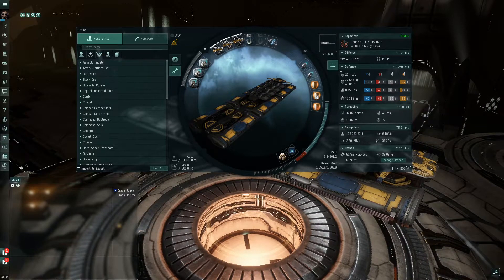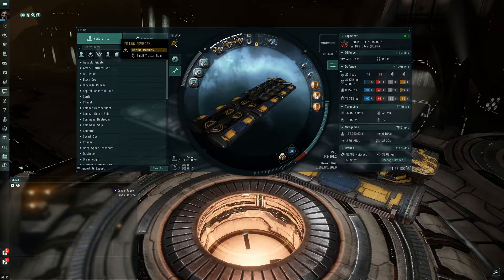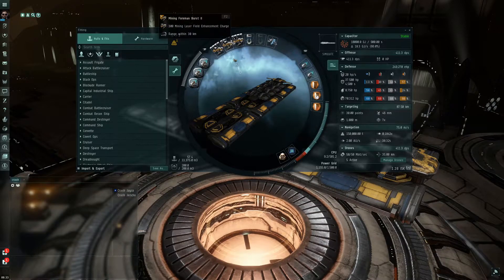When you press Alt+F or go into your ship fitting screen, it's going to automatically pull up the ship you're in. This is the ship I'm currently flying — I've got it named X. There's a tab that tells me what I might be missing in order to fly it, so I've got an offline module right there. This is also going to give you information if you can't fly a ship, if you need skills or requirements, or if your CPU or power grid is not enough.